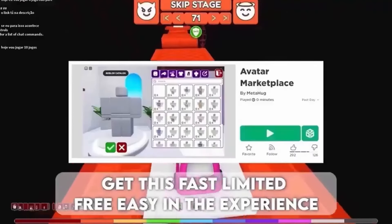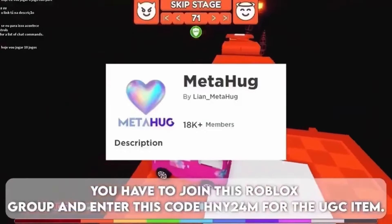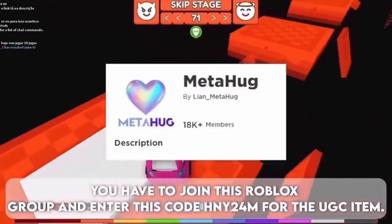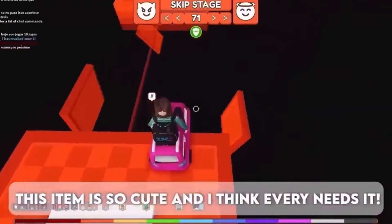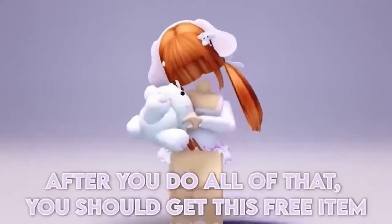Get this fast limited free item easy in this experience. You have to join this Roblox group and enter the code E24M for the UGC item. This item is so cute and I think everyone needs it. After you do all of that, you should get this free item.